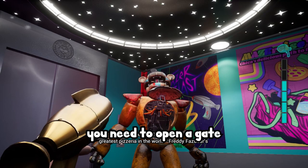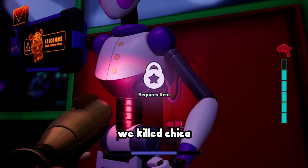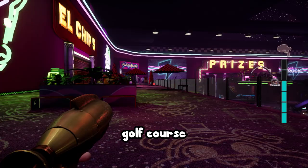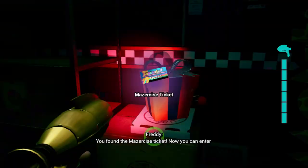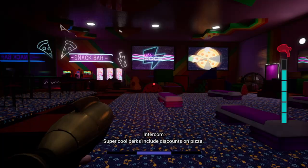We killed Chica in the kitchen and Roxy in her raceway, so naturally we'd go to Monty's golf course, right? No. You have to go back to the daycare, get a pass, get chased, go into a gym, solve a maze, realize you don't have the controls, go to Monty Golf, get the controls, come back, solve the maze, and go onto the catwalk in Monty Golf. Seems fair.